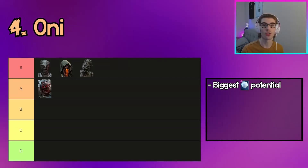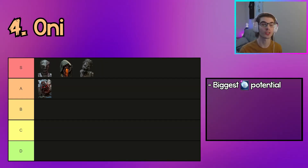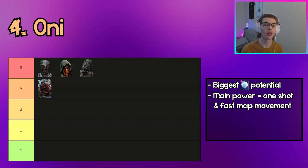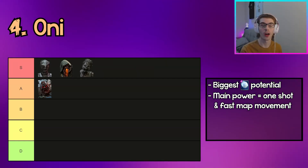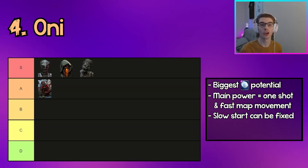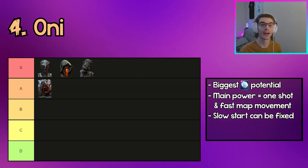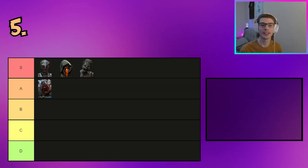Moving down to A tier, the first killer is Oni. Oni has the biggest snowball potential of any killer in DBD. Once he keeps injuring survivors he keeps getting his power more and more, and the Blood Fury is a very strong combo of a one-shot power with very fast map movement. Wherever survivors go during Blood Fury you can catch up with Demon Dash and down them easily with Demon Strike. With the right perk and add-on setup you'll be almost always inside Blood Fury and very dominant.